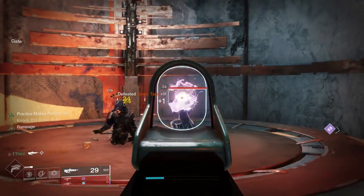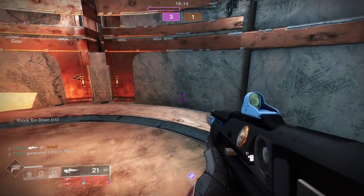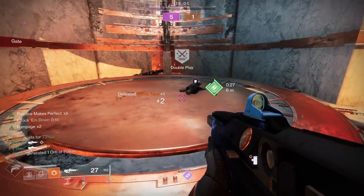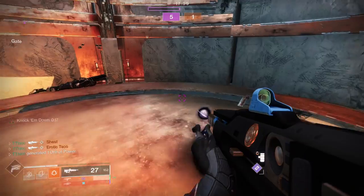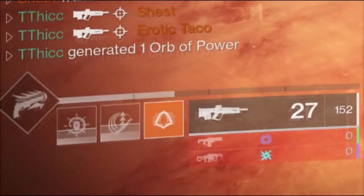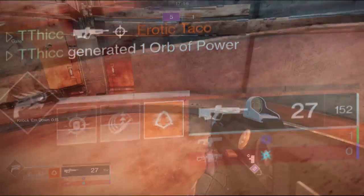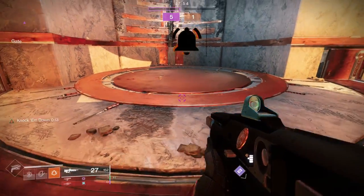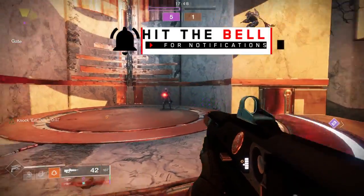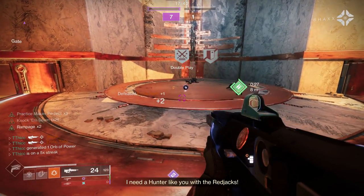I get a quick double kill, go and get the orb of power without the exotic on, and it gives me just a little bit of a bump. Then if I put the exotic on, get another double kill with my masterwork weapon, and get another orb of power — you can see there's definitely a little bit of an increase. I would say maybe 30% more super energy. It's hard to tell just by eyeballing it, but over the course of a game, and certainly if you're playing PvE, this will add up and you will definitely get more supers.